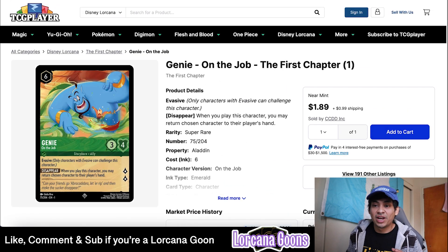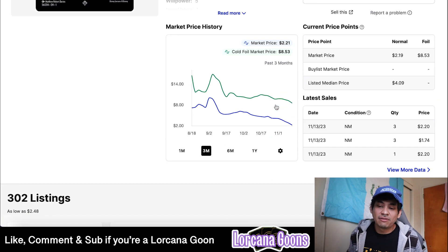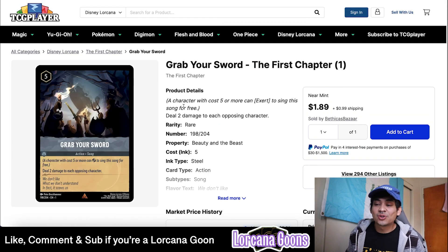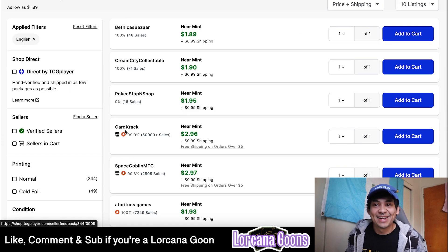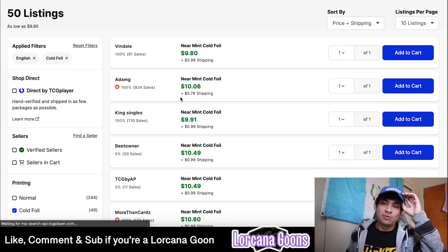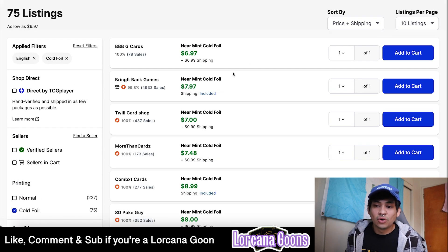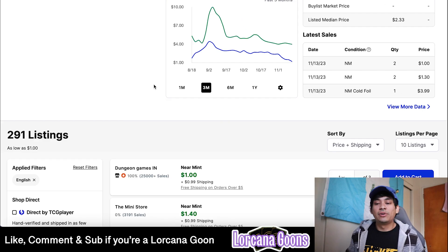Genie on the Job was about $4-5 but now it's $2. Even all these little guys — super rares used to be $4-5, now they're $1-3. The Queen is a very powerful card; the lowest verified is $2.57 from Pokielander TCG, down from $5-6. Grab Your Swords, which comes in the starter deck, used to be $6-7 at its peak and now you can get them for $2.96 from Card Crack. The foils for Grab Your Swords peaked at $15 and are now around $10-12. The Queen cold foil is still about $8, down from $10 — cold foils are retaining some of their value.